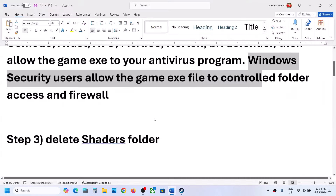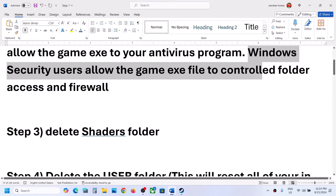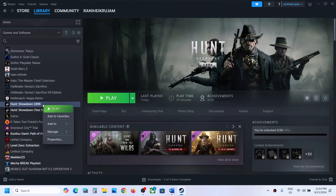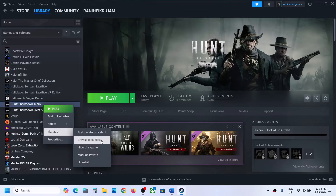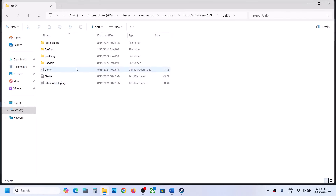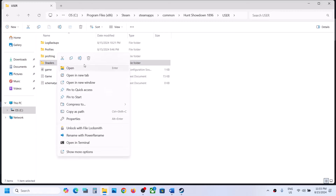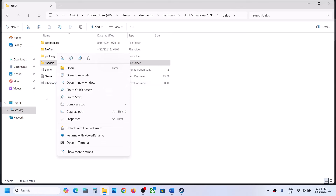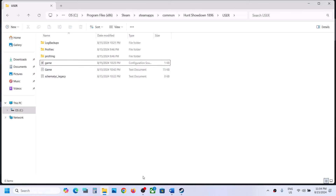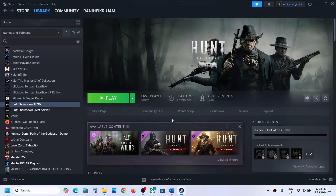The next step is to delete the Shaders folder. Go to Steam, right-click on the game, select Manage, and click on Browse Local Files. It will take you to the game installation folder. Open the Users folder and you will see the Shaders folder. If you want, copy it to create a backup, then right-click and delete this folder. Launch the game and check.